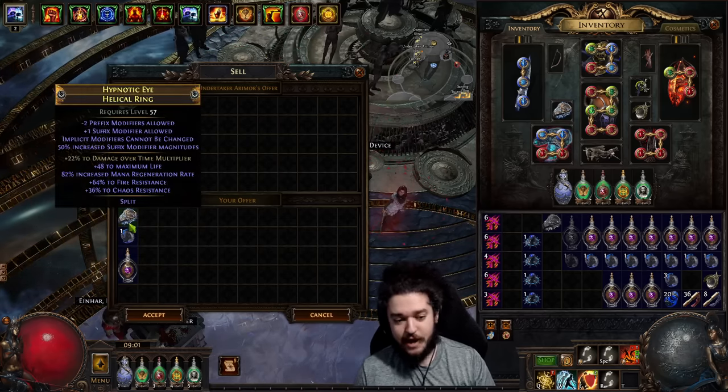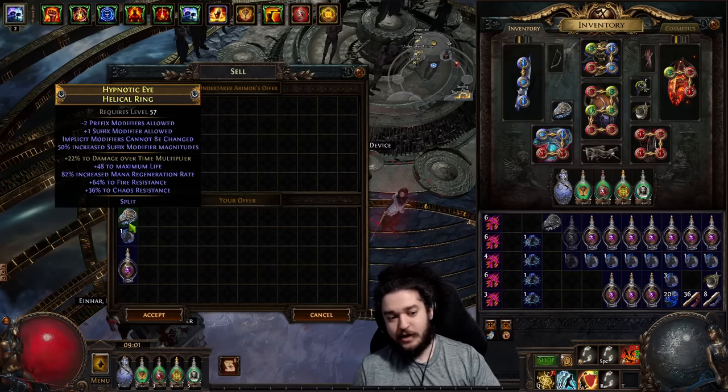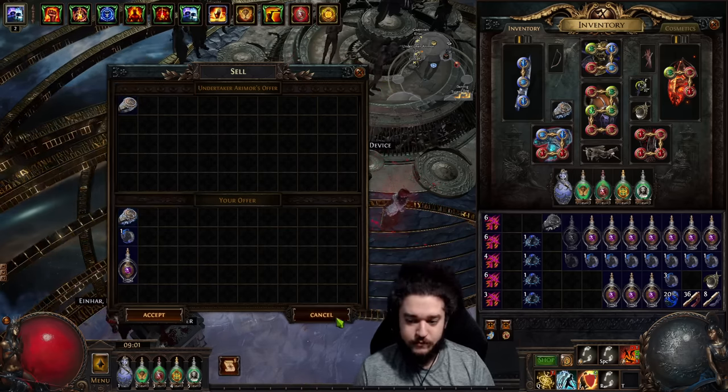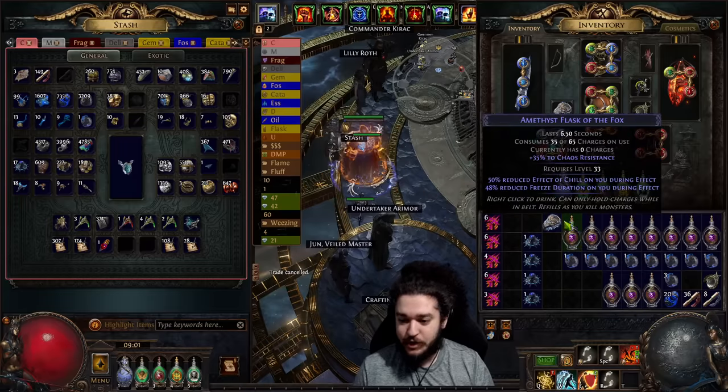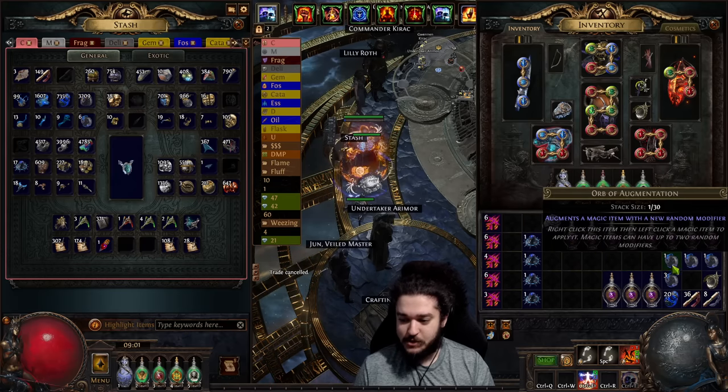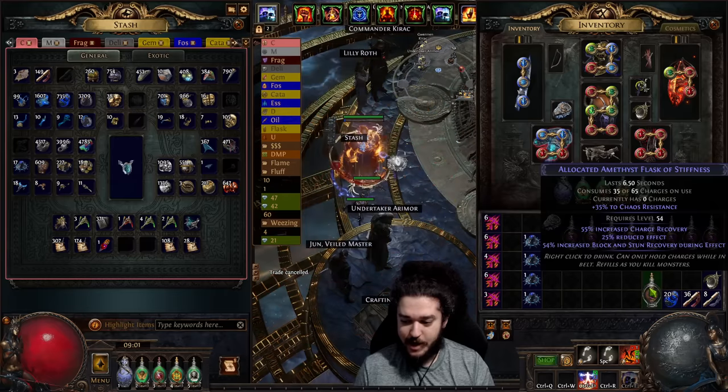Pay attention to that — it's a little weird, sorry if I explained it poorly. This is basically what you're going to do to wipe off the fracture. Remember: do not attempt the fracture if you have a top-tier chaos res roll, or if your ring is lower level and can only hit tier two, because then tier two becomes your effective tier one. Now let's move on to the next stage: essence spamming.